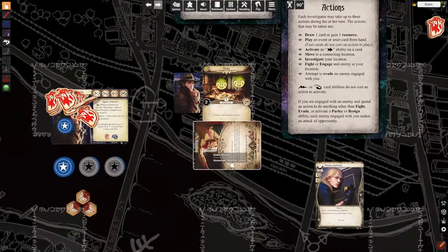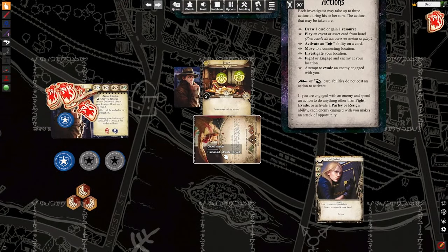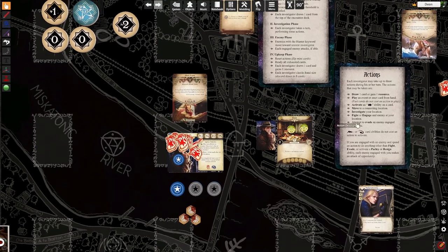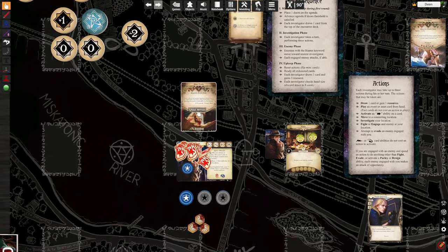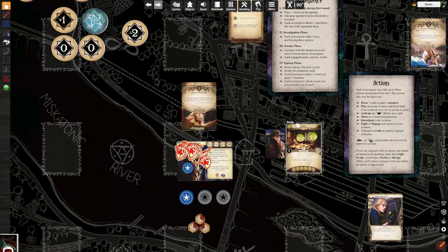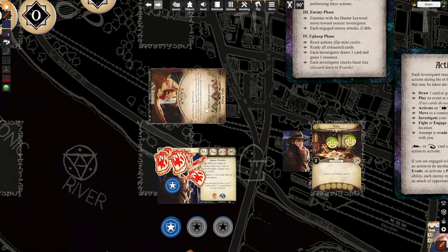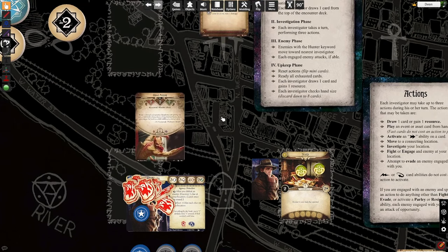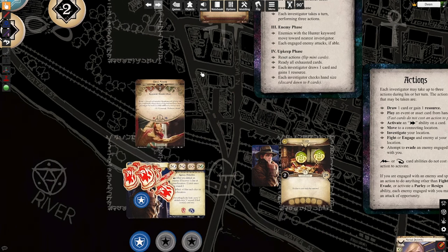In the enemy phase, after the hunters all move on the rest of the board, an engaged enemy would attack me — he would exhaust and hit me for one and one, I would die. But if he's evaded and exhausted, he doesn't attack. Right after enemy phase is upkeep, so he would unexhaust again. Since he is not ready after evasion, he doesn't automatically re-engage me — Roland manages to slip the ghoul, who is now exhausted.